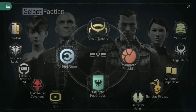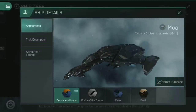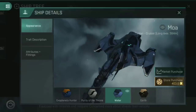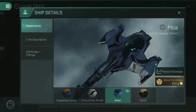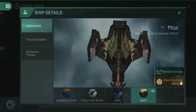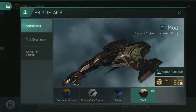The MOA is found in the Caldari state ship tree — head across to the cruiser branch and all the way up to Tech 6 where the MOA is hiding in the middle. It's a very cool looking ship with some rather interesting skins. You've got the Exoplanet's Hunter, which makes it look dark and mysterious; the Purity of the Throne skin, which makes it look like it's trying to pretend to be a Amarr ship; and the Water skin, which is by far my favourite — nothing screams 'I am a space pirate' quite like painting a gigantic kraken with glowy blue eyes on the back of your ship. Consider that this ship is 384 metres long, meaning that kraken is well over 100 metres in length.